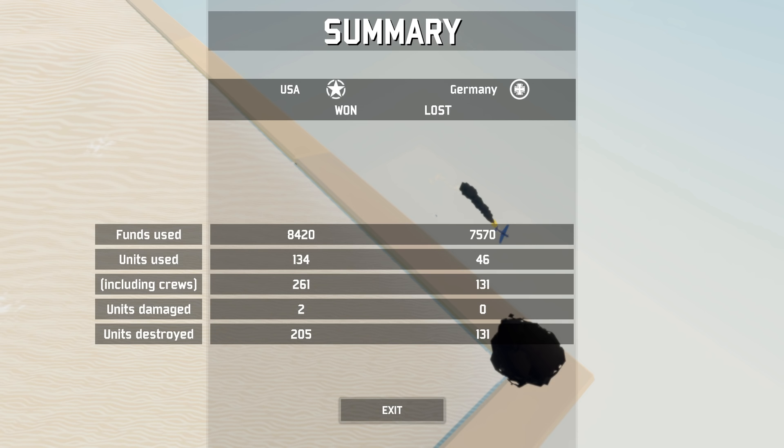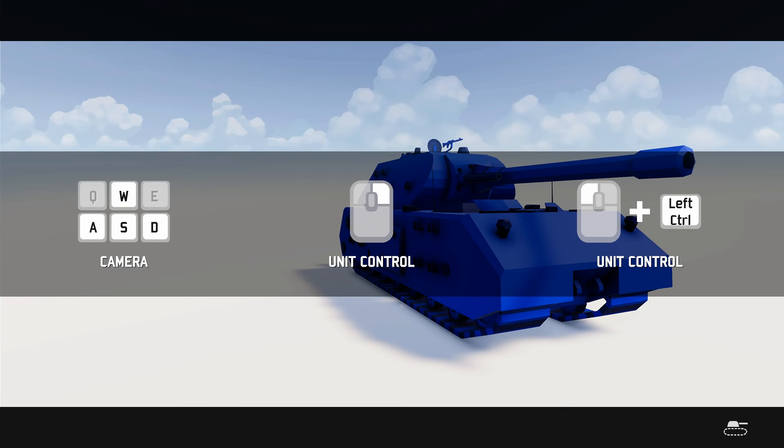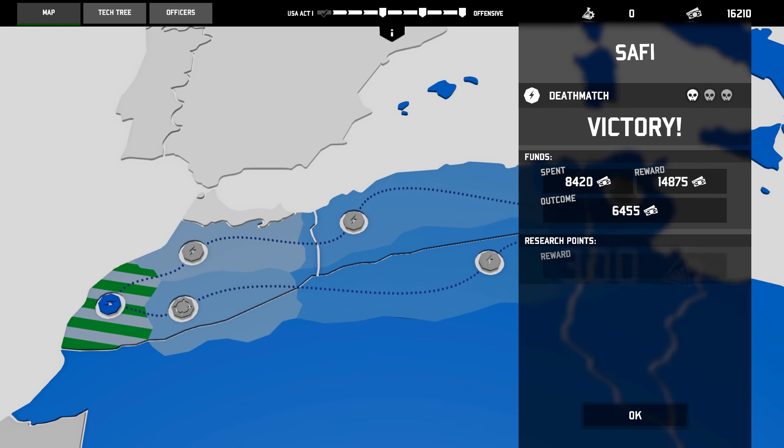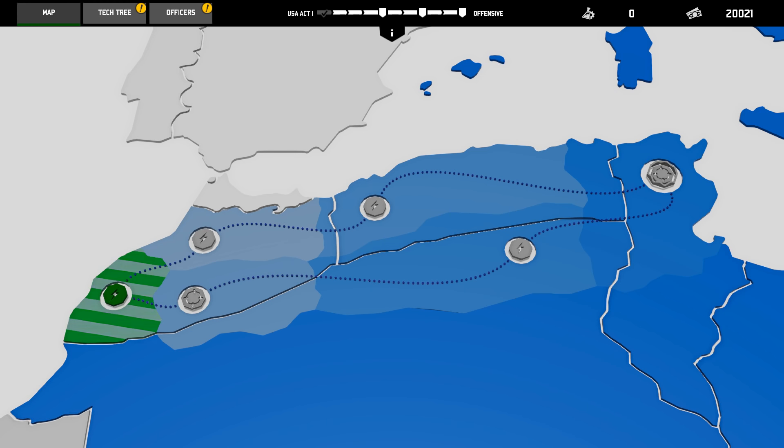We used more funds and also way more units. We destroyed 205, and they destroyed 131 of us. Epic, epic victory. We are actually down funds — we don't recoup our losses, I guess? Oh, maybe we do — can't tell. Well, we also got research points, which is kind of nice.